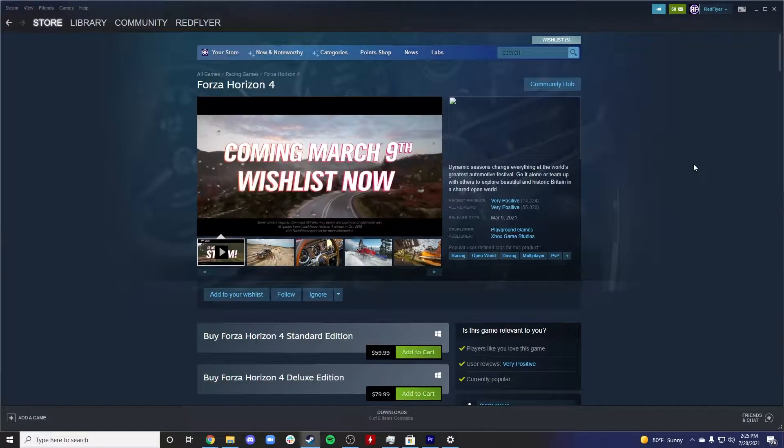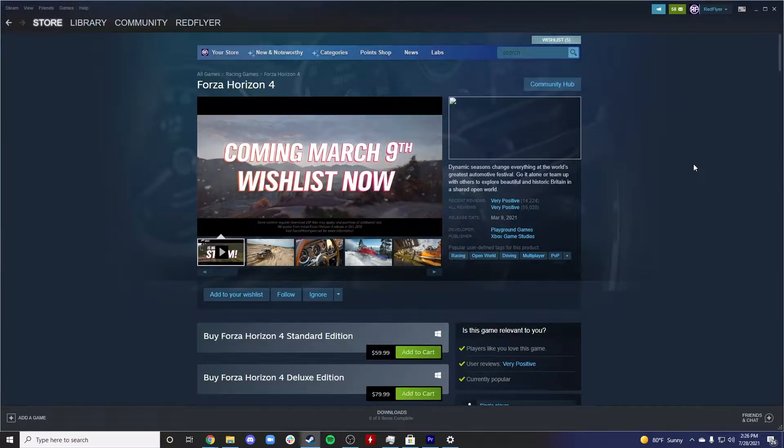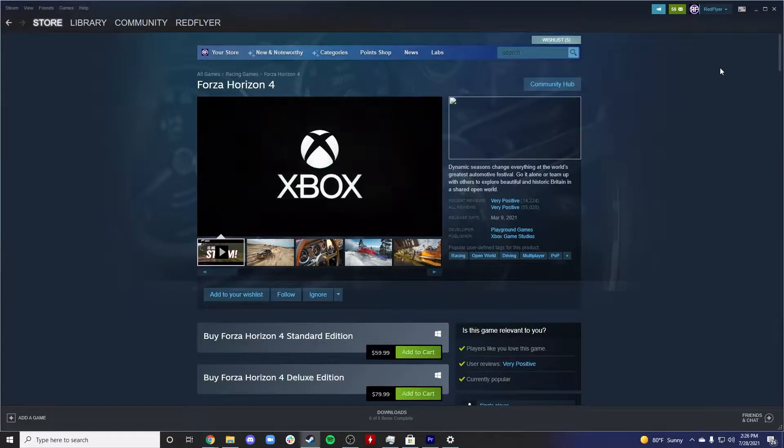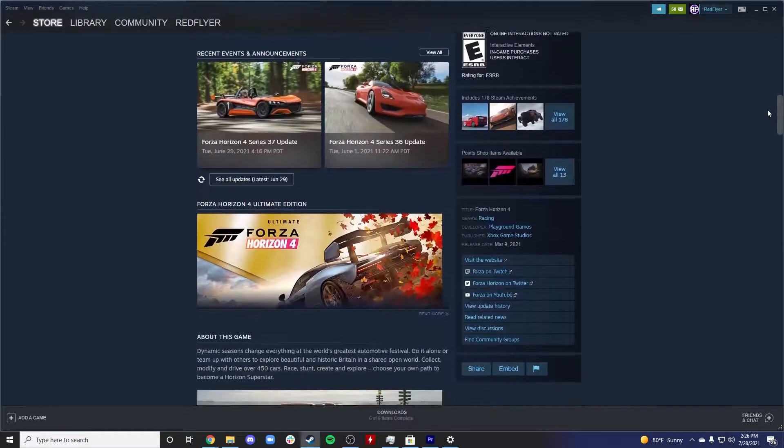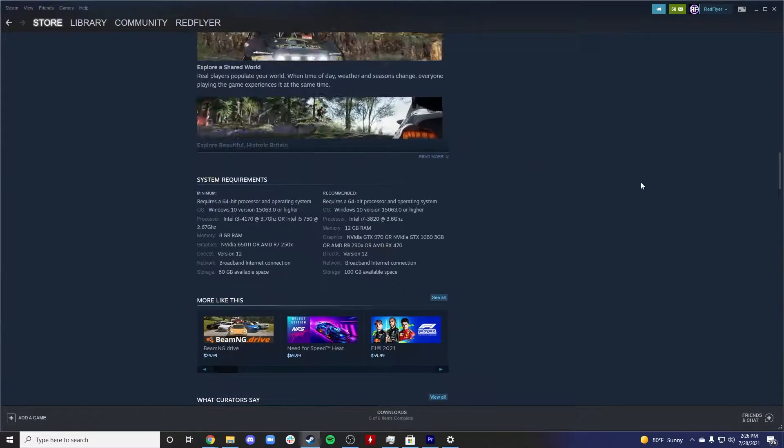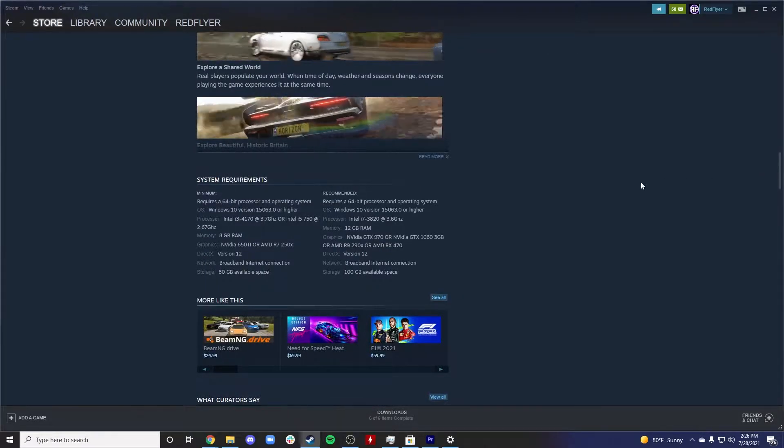Let's begin by selecting a game. I've been playing a lot of Forza Horizon 4 lately, so here we are on the store page for Forza Horizon 4. I actually own the game through the Microsoft Store, but we're using Steam instead. If we scroll down, we can see the system requirements right down here.